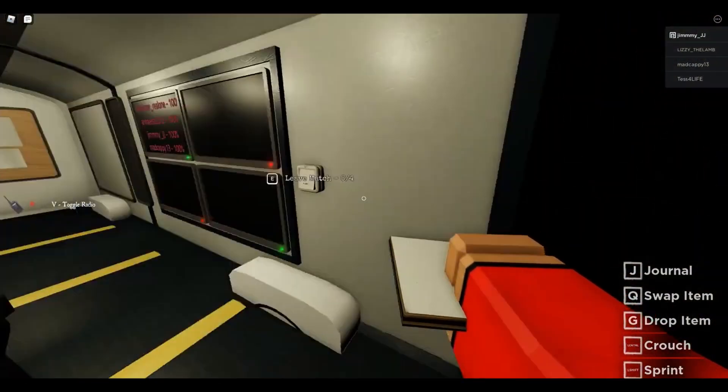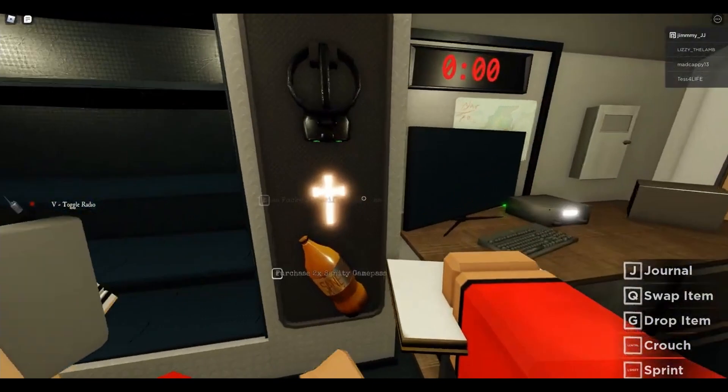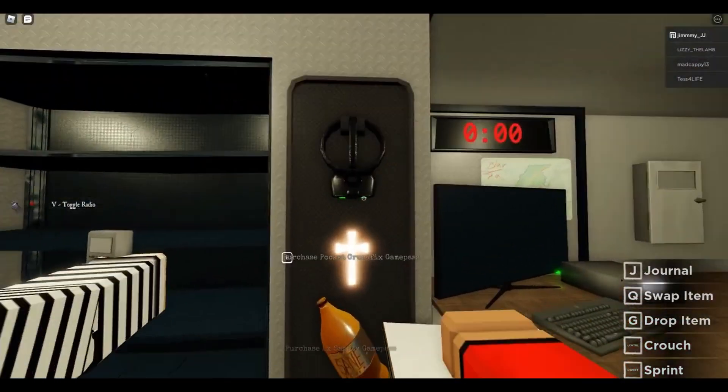So I've opened this. Let's see if we can start heading out. I don't want to hit that button that makes us leave. A crucifix - yes! So that's how the game makes the money. Robux - you've got to get some Robux, guys.